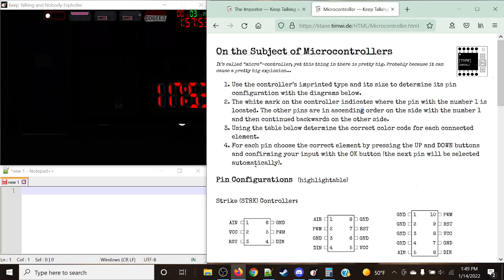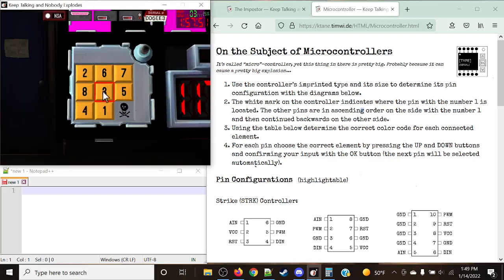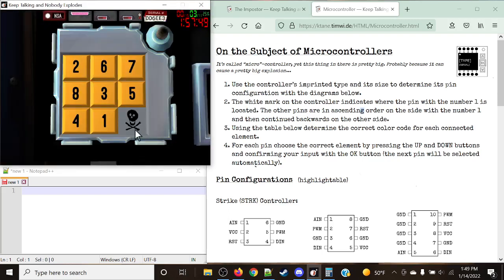With Mystic Square, one of the big things is you're supposed to try and avoid the skull, and the skull never appears in the beginning phase. So immediately right off the bat, if you're already seeing the skull, that's already a red flag — that's an imposter.